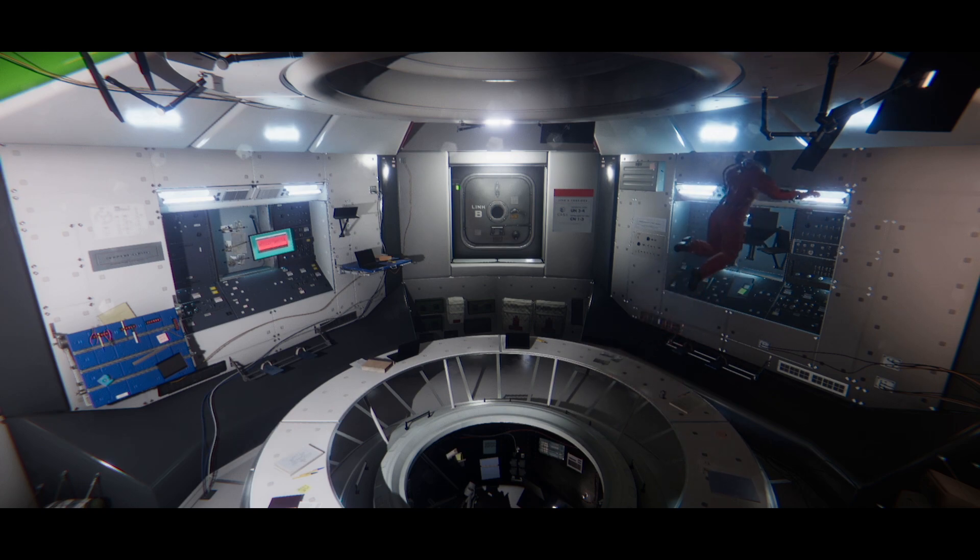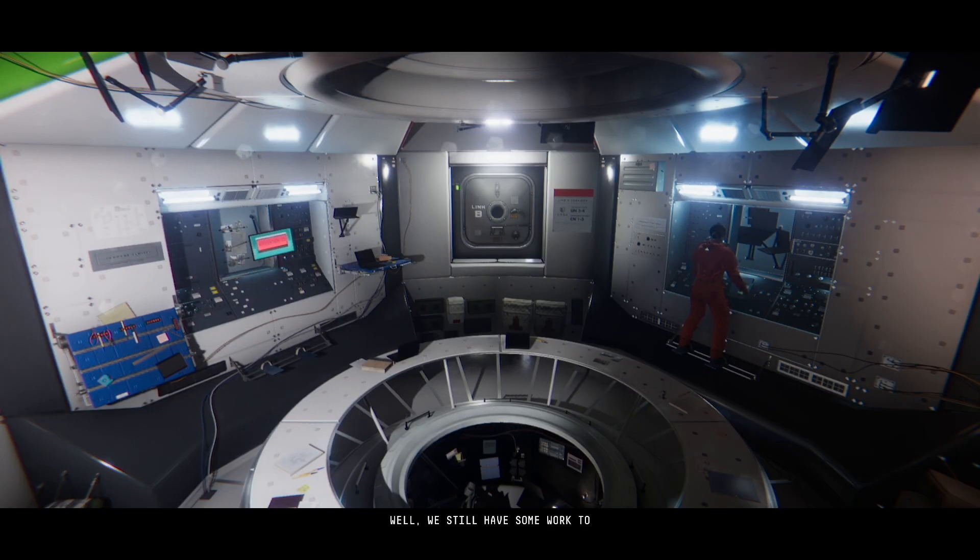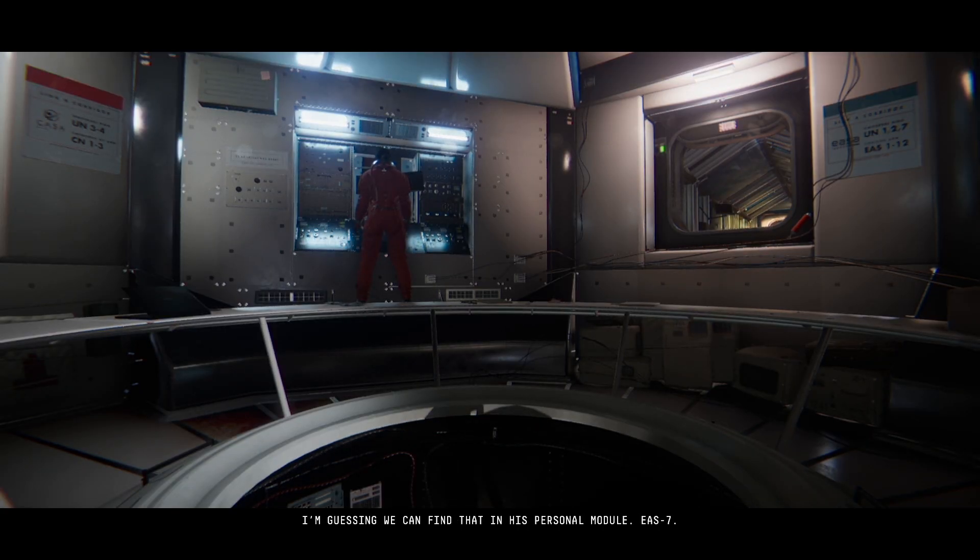Six hours after the incident. We're online. We still have some work to do if we want to speak to anyone. External comms looks good but the array is facing the wrong way. To get a signal out we need two things. First, we need to adjust the array to target the other station's relative position from ours - the astrophysics lab may have some answer to that. Secondly, our broadcasts won't go anywhere without the captain's authorization code. We can probably find that in his personal module, EAS-7. Let me know what the authorization code is so I can enter it into the system.